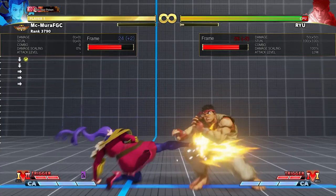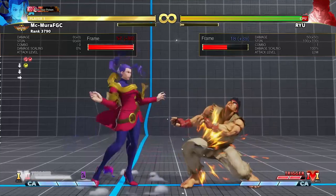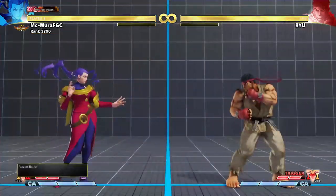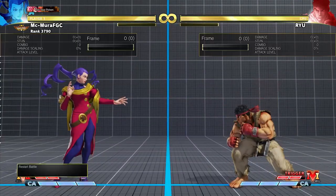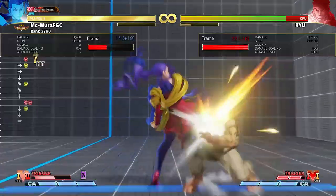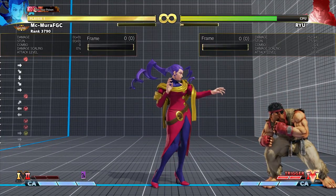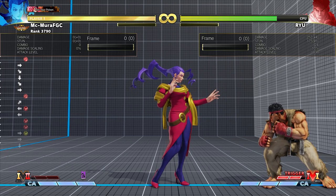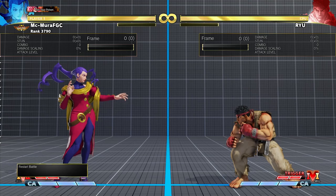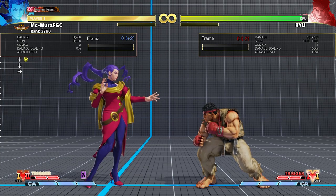Now let's take a look at the other combo route — the crouching medium kick. You're plus 13 on this activation. This means you don't get a back heavy kick, and a forward heavy kick will whiff on a crouching opponent. So out of a crouching medium kick V-Trigger activate, my recommendation would be a slide. Now, if you are starting a combo from a crouching medium kick, the scaling is gonna be pretty rough, so I would recommend going for resets at this point.